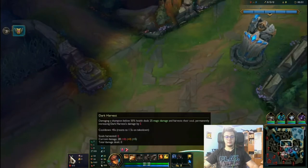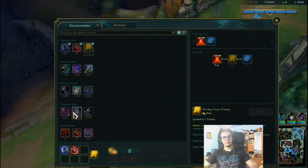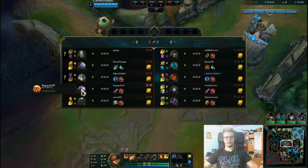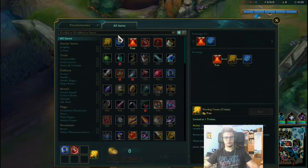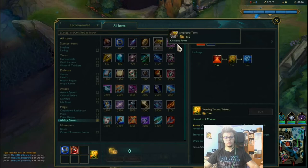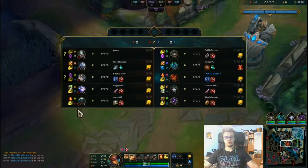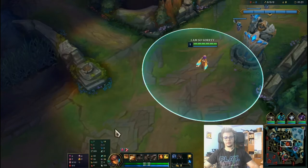I'm playing Taliyah mid with Dark Harvest, Taste of Blood, Eyebug, Ravenous Hunter, Presence of Mind, and this rune stat because I'm against Galio, Volibear and Ashe. Cleanse would have been a good option but I really want to get kills. I'm going for GLP into Sorcerer's Shoes into Shadowflame, maybe something like Rabadon's — we're going to see — and we're going to try to stack up Dark Harvest as much as we can.